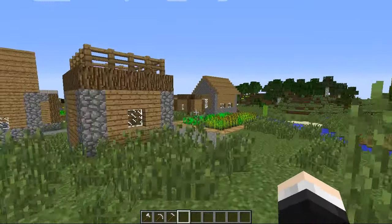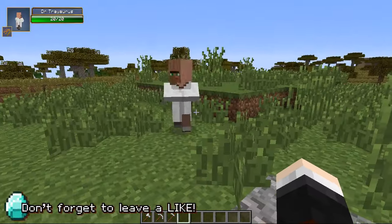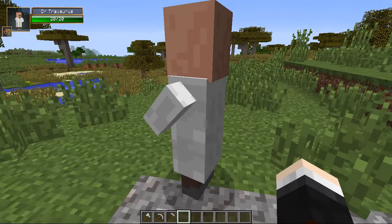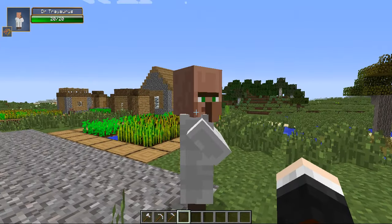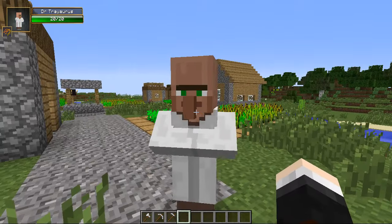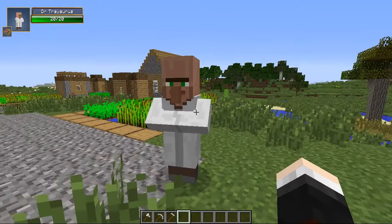Right guys, looks like we found what we've been looking for — a village! So Traorius, where are you? You're so slow sometimes, you really are, but you've only got tiny legs I guess. The mod that we're using today to help us out and create your amazing fully automated villager army is the Useful Villagers mod, which allows us to use the humble villager race in a little bit of a different way so that they can help us to dominate the world.